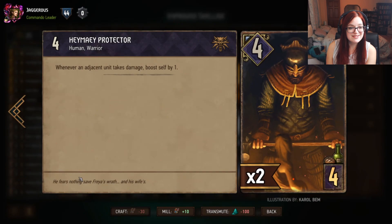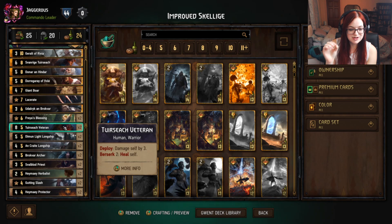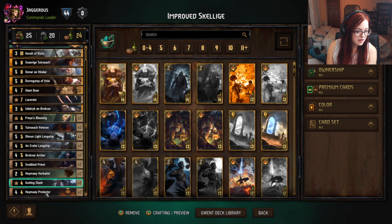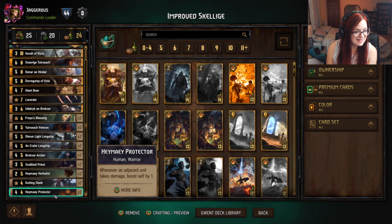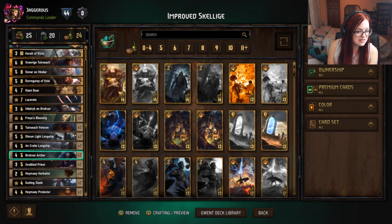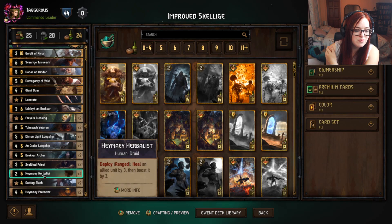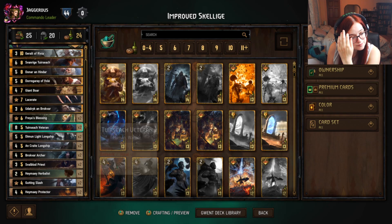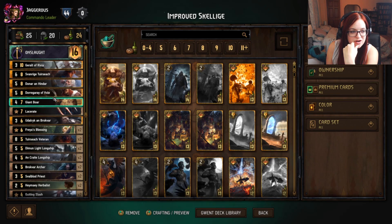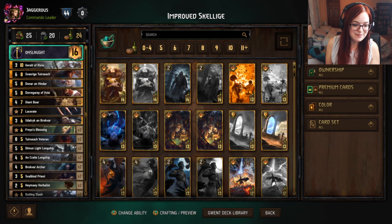The third card we added is the Heimei Protector — whenever an adjacent unit takes damage, boost self by one. So if we place Priest, Veteran, Protector in order: every time the priest damages the veteran by one, the protector gets boosted by one. You can also place this next to the Dim and Light Longship, because whenever the boat damages itself it boosts the protector. All three can be resurrected with Freya's Blessing to recreate the engine combo. Damaging your own units also gives more value from the Haymei Herbalist — it's a significant improvement to the list.